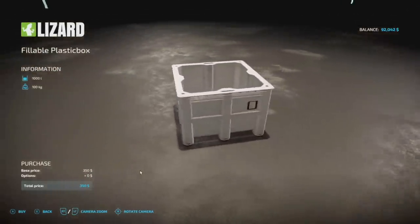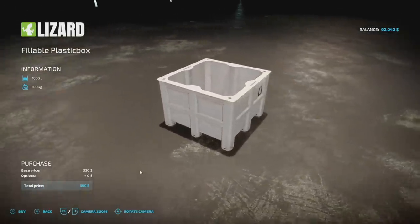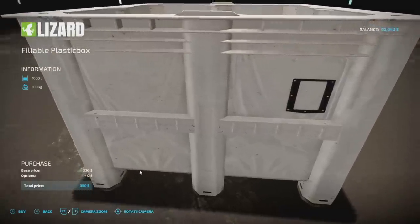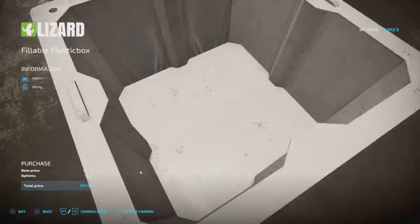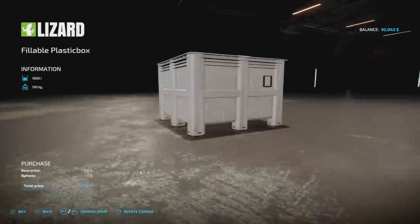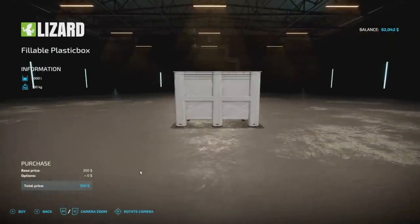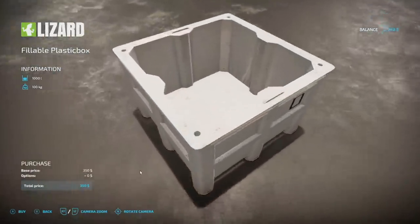Your last non-placeable mod for all platforms today is the Lizard fillable plastic box — 1,000 liters of literally anything you want, weighs 100 kilograms, and is one slot on consoles. The modder has done an incredible job on the dirty plastic box detail — there are even bend marks in there. It's easily pickable with a front loader or pallet fork.